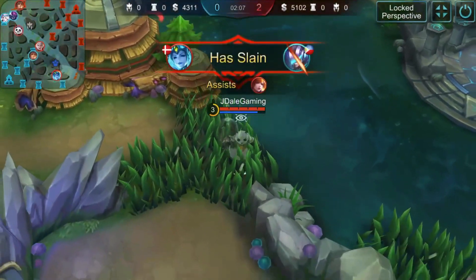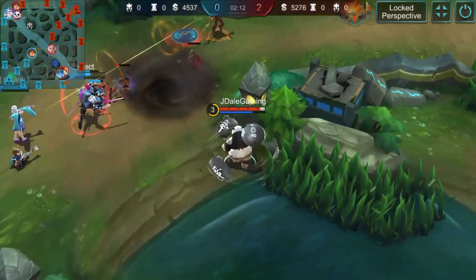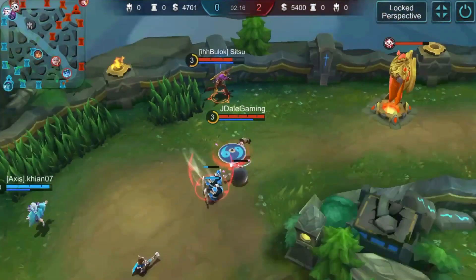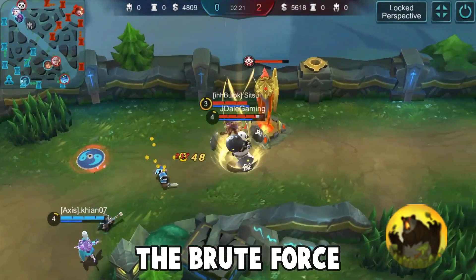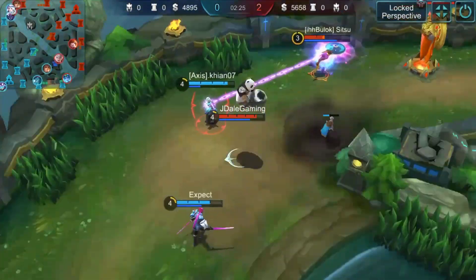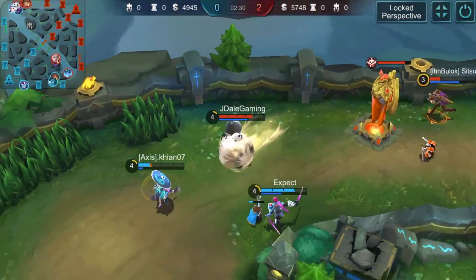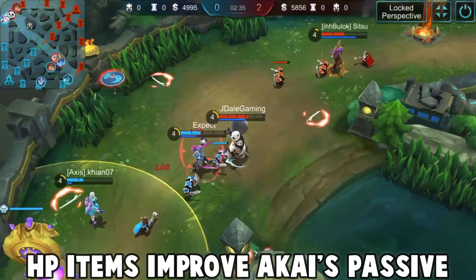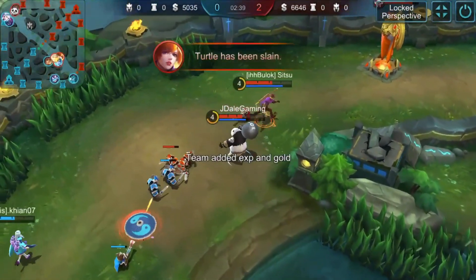So let's move on to Akai's skills. Akai has four skills like other heroes. His passive skill is called Brute Force, where 2% of Akai's max HP will be converted and added to his physical attack. That's why Akai is one of the strongest tanks in the game — buying HP items will improve his durability and his damage as well.